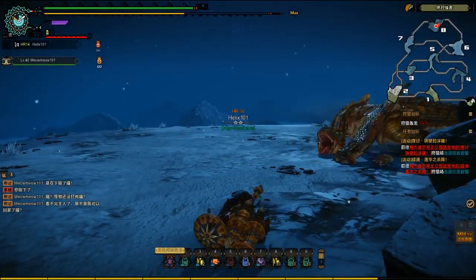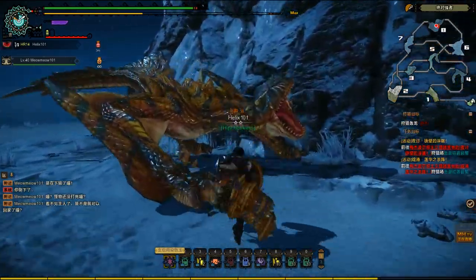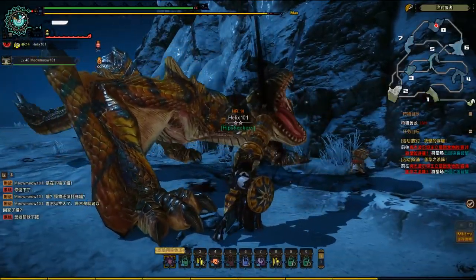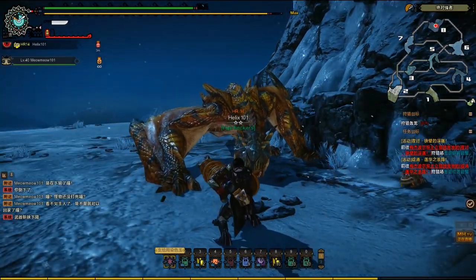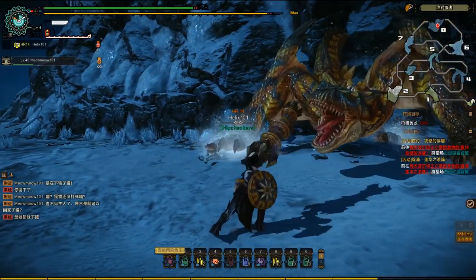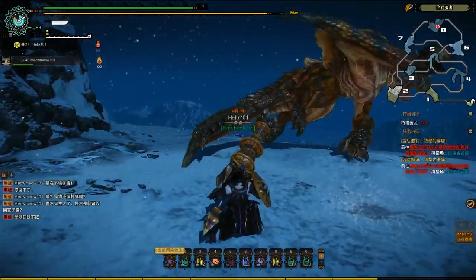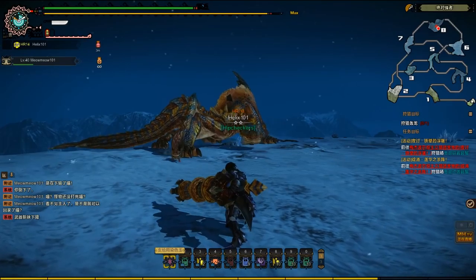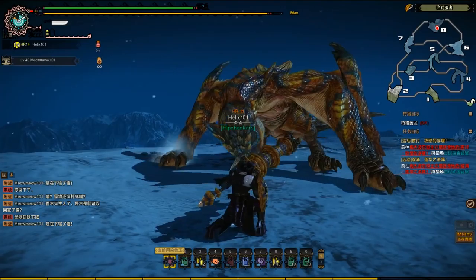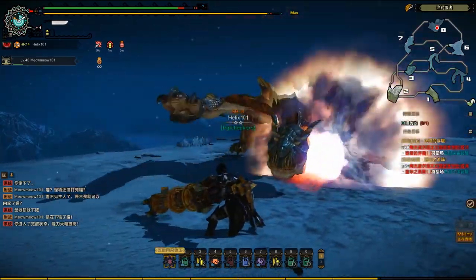I'm just gonna make sure that he's tagged here so I know where he goes next! Oh wow, they kept that mechanic in here but it looks a little silly. I love seeing him get stuck in mid-air there. So if you ever played Freedom Unite — I almost forgot about that mechanic — there's a little ice wall right behind me and if the Tigrex lunges at you with his mouth open he'll get stuck on there so you get a few attacks on him.